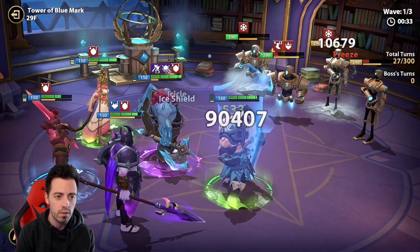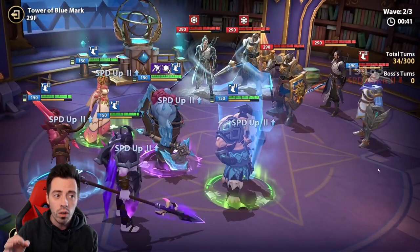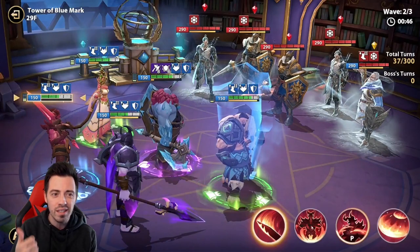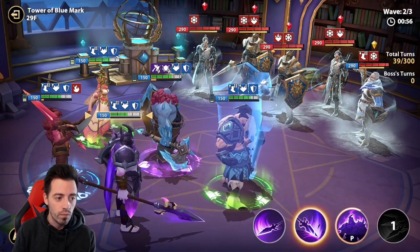I am trying to kill enemies without using too many skills, so I can keep some for the next wave. This is always really important, because this wave is the most annoying one. All enemies here are red mark — they counter my blue mark heroes, so Sigmunds and Luz are dealing a crazy amount of damage on my units. It's important to try to freeze them.